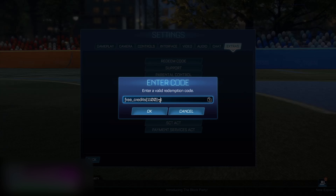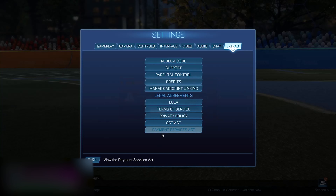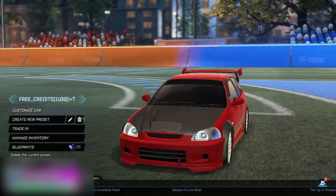Type '1100=t' — as you can see it's going to go to 'free_credits 1100=t' — then click okay. It's going to say it's invalid but it's completely fine, because now we have actually got the backend database access so we will actually be able to get the credits for completely free.